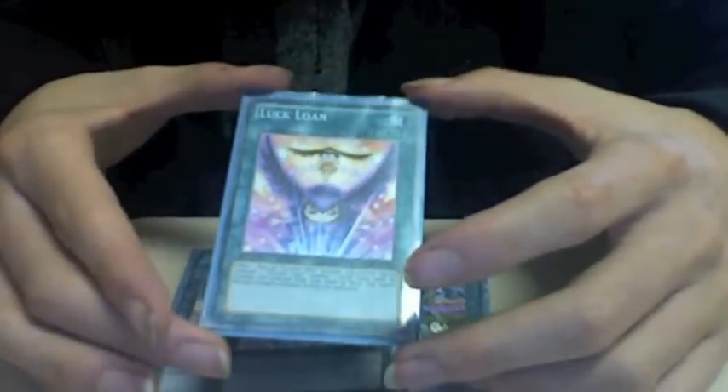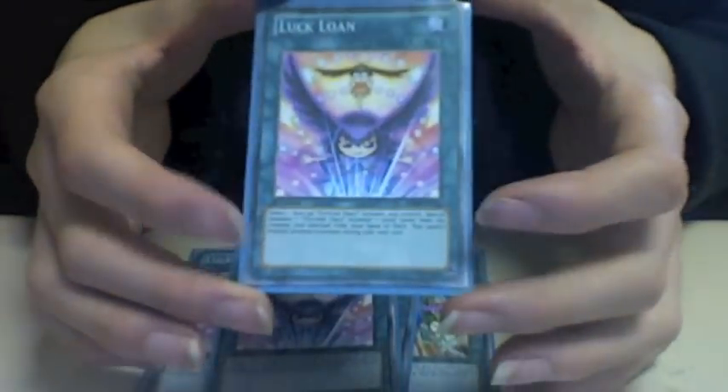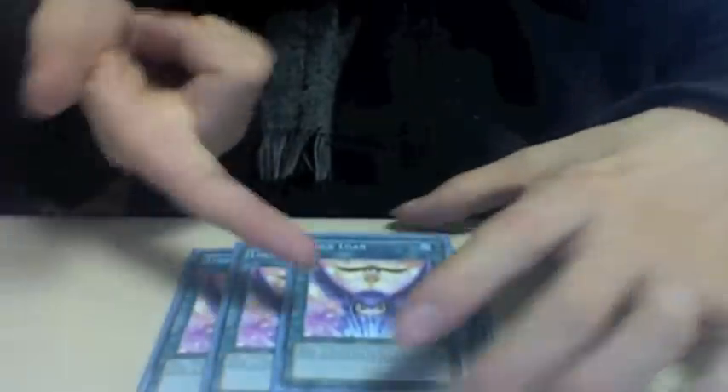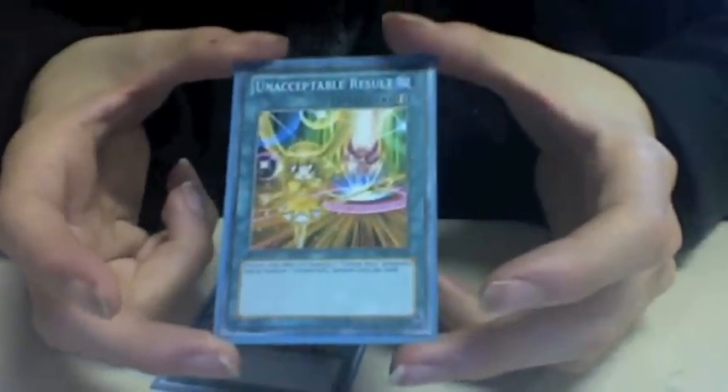Since this deck is mostly built to swarm, that's why we have 3 Luck Run. Luck Run is a risky card — you can target one Fortune Fairy you control to special summon another Fortune Fairy from your deck that is one level or lower. The only disadvantage is that if you play this card, you cannot normal summon your next turn. So if you play two Luck Runs on your turn, you don't get to normal summon for two turns.